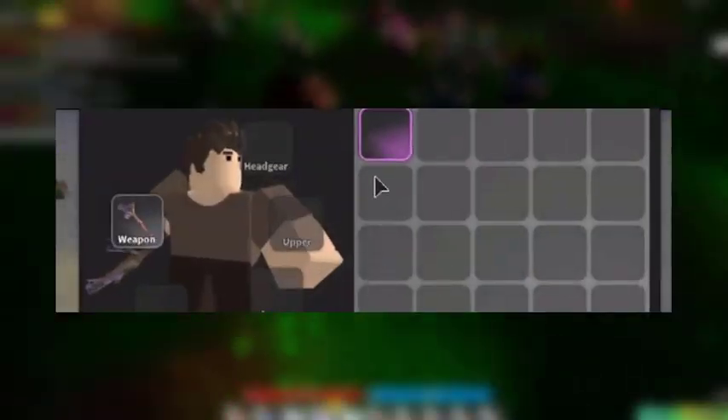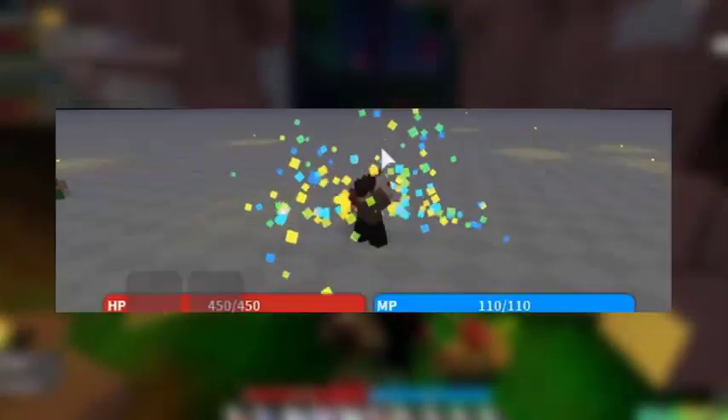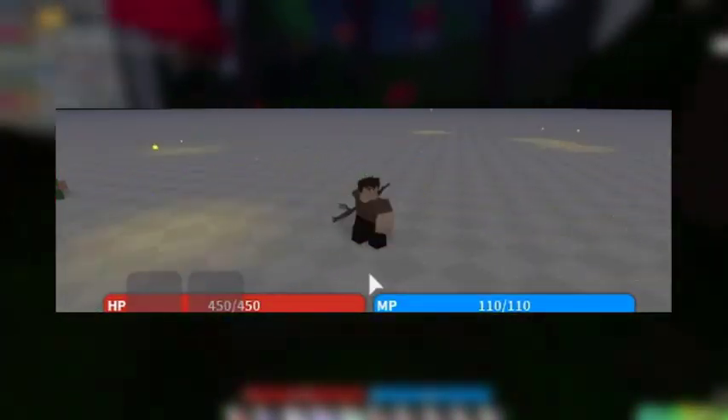Another upcoming item was shown which is called the experience essence. When you use it, it grants bonus XP to yourself and players around you.